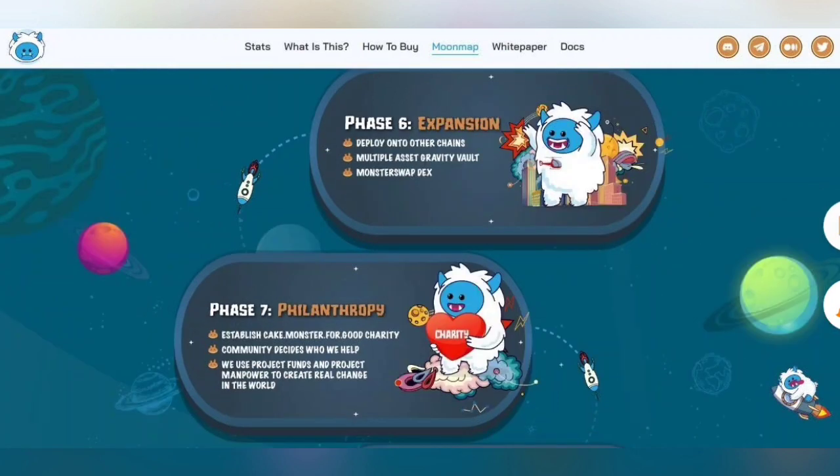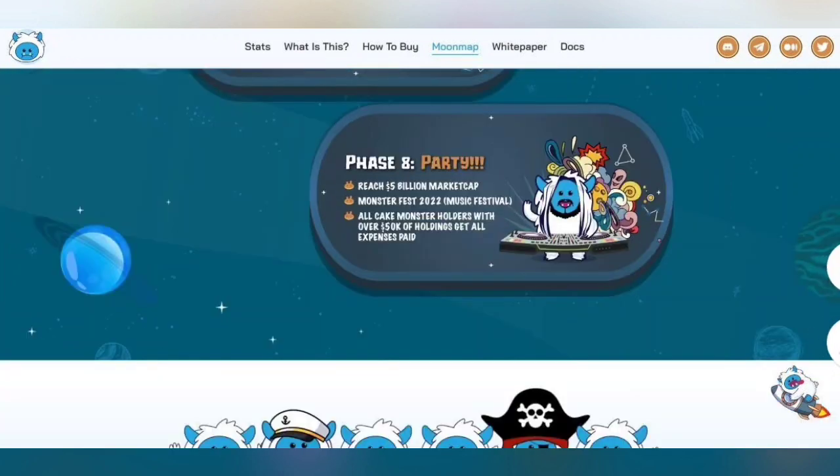Phases 6 and 7 cover Expansion and Philanthropy — including a monitor swap DEX, deploying onto other chains, establishing Cake Monster for charity, and other philanthropic initiatives.